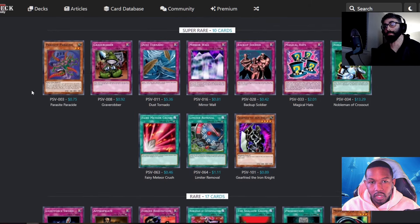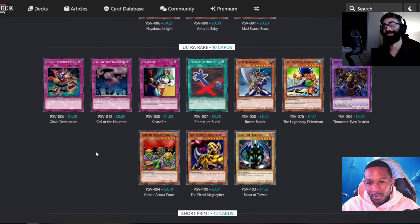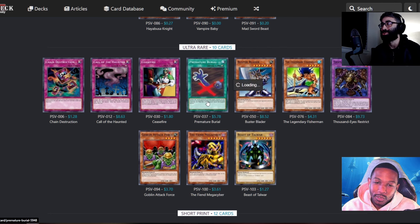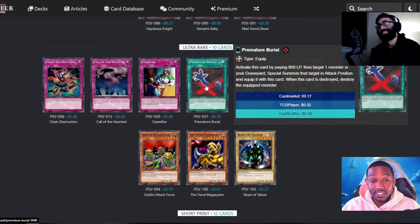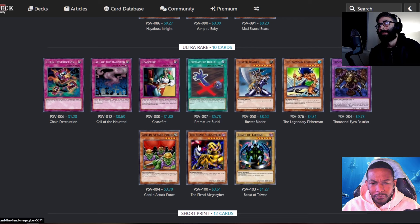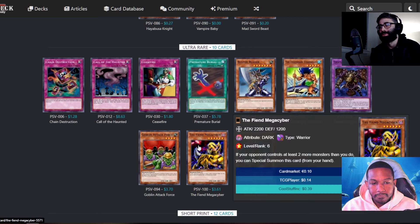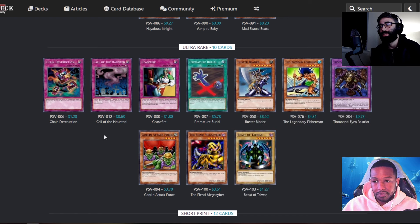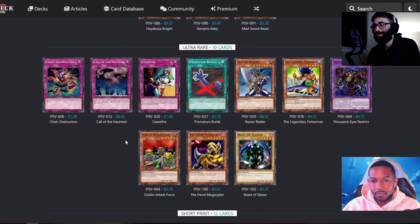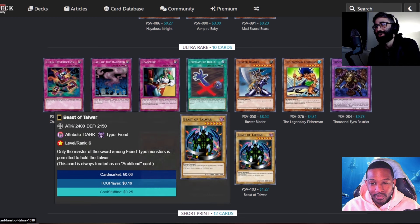There's just more traps going on in this set. Ultra rares: Call of the Haunted is probably the biggest thing — it's still being played in Edison and later formats. Attack Force — 'there's my Jirai Gumo without the drawback and 100 stronger.' He's an ultra rare though. Premature Burial — that's a good card. Ceasefire stops Magician of Faith, Mask of Darkness, all the flip effect stuff. Cyber-Tech Alligator: if your opponent controls at least two more monsters than you, you can special summon it — it's essentially the first Cyber Dragon.